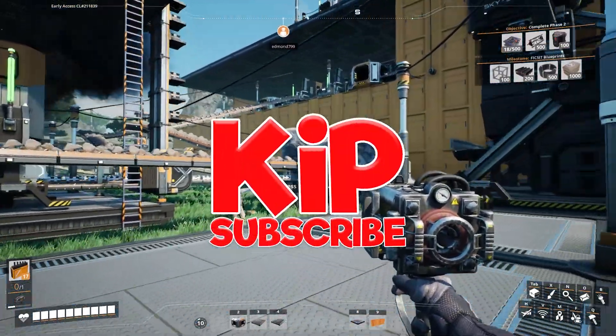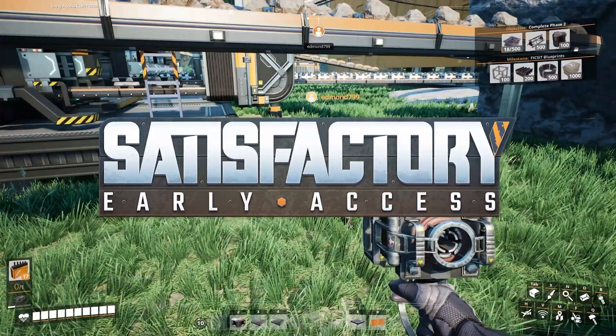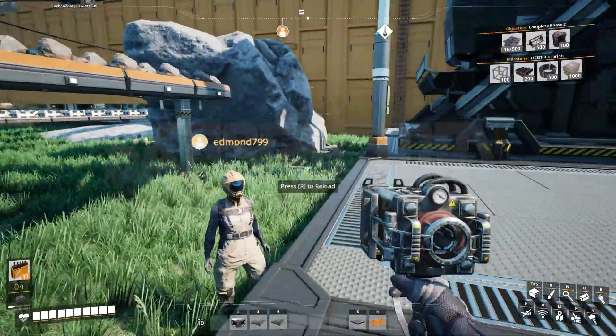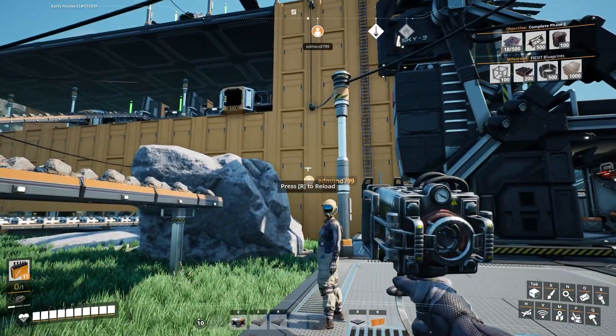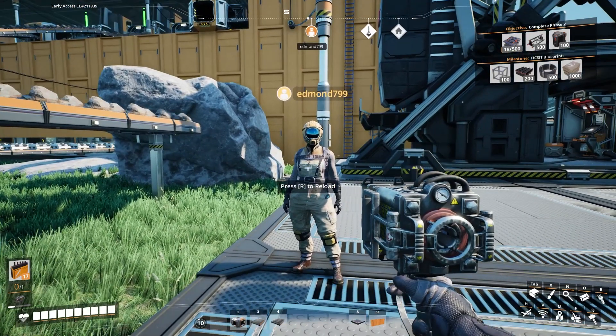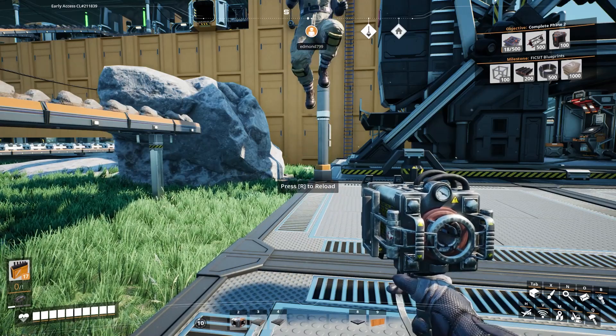Welcome back to Satisfactory. I don't even know what episode we're on — I think we're on episode 18 now, Ed. Can you believe it? Last episode, we were going to do the base and then we had a power cut, so we had to take priorities there. This episode, as long as you're up for it, Ed, we're painting and decorating, baby.